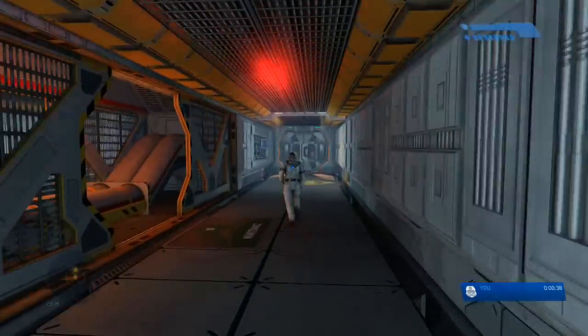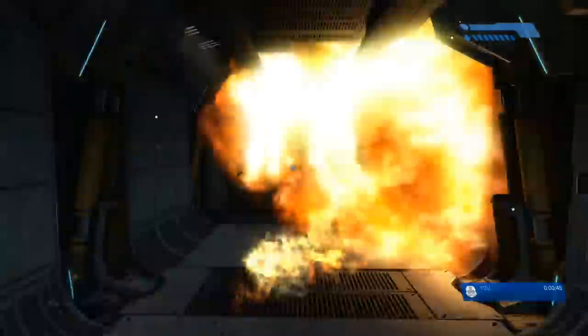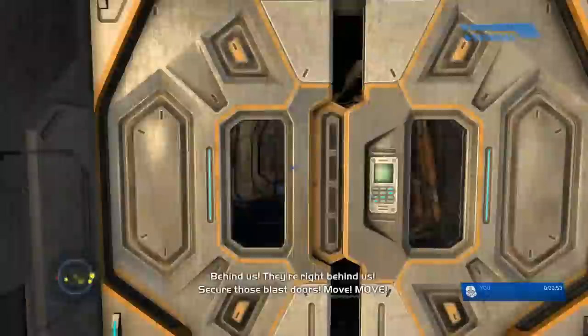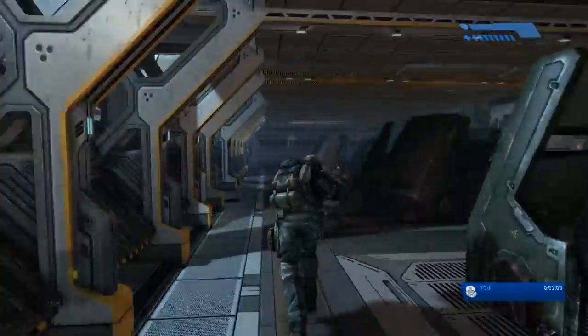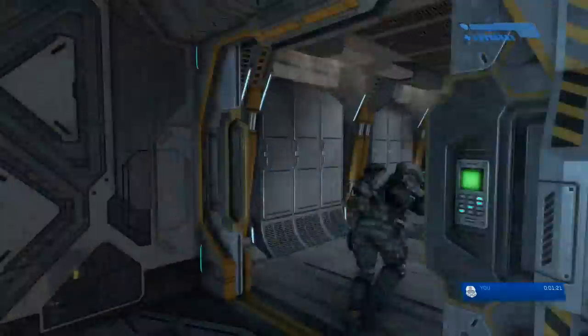Now you're gonna need to progress through the level, and because I don't want to show you the hallways of the level I'm just gonna be fast-forwarding here at maximum speed. Make your way through the hallways as fast as you can — it doesn't really matter what you do; you don't have a weapon so you can't engage in combat anyways.